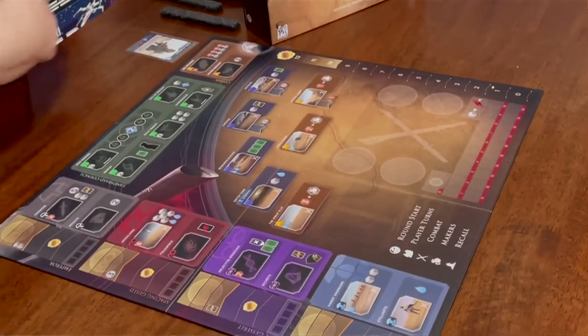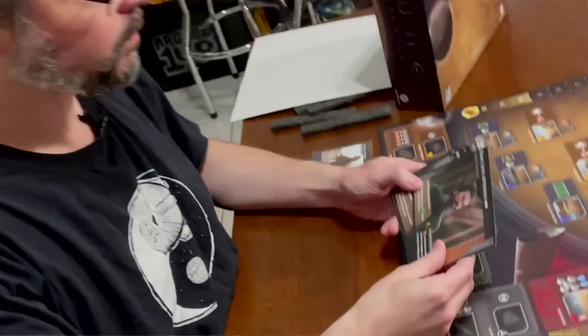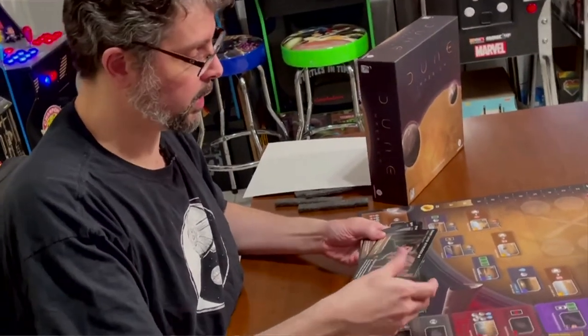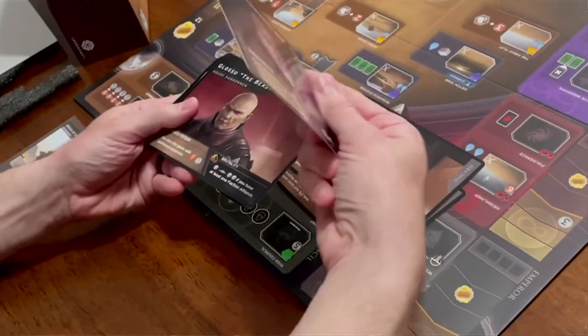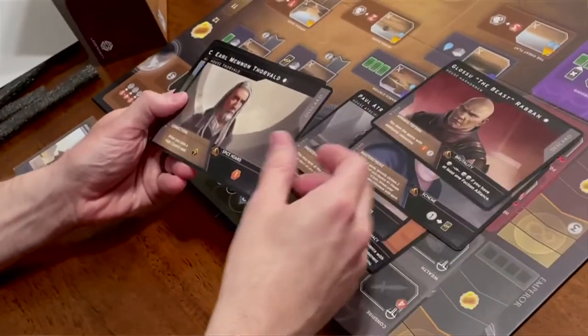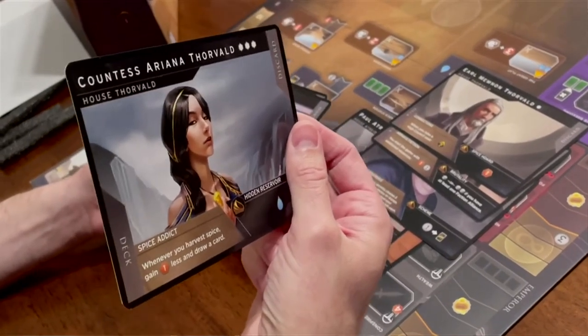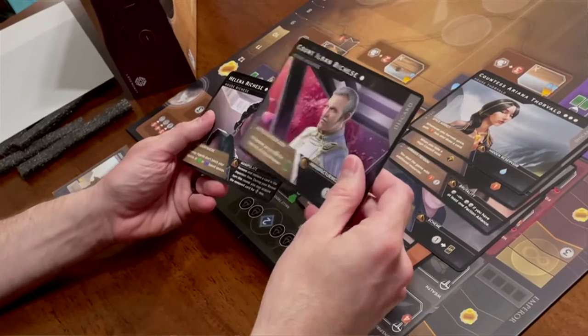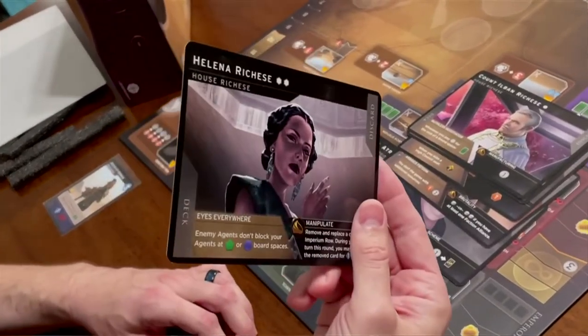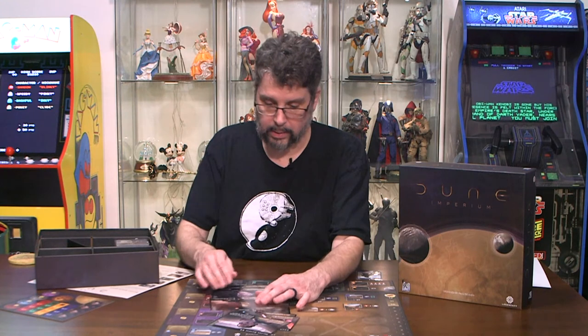We have a divider and then cards — looks like these are the different house leaders. We have Duke Atreides, Paul Atreides, Baron Vladimir Harkonnen, Glossu the Beast Rabban, Earl Memnon Thorvald from House Thorvald — interesting, they weren't even in the new movie. Countess Ariana Thorvald, Count Ilban Rishis, and Helena Rishis. So different houses are involved here, which is pretty cool. You obviously pick one of these main houses. I like the art — it's actually pretty good looking.